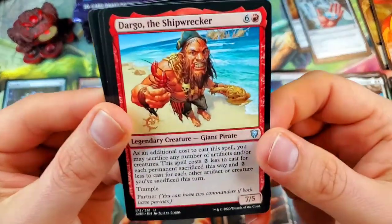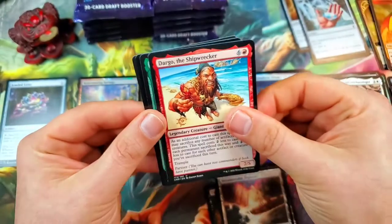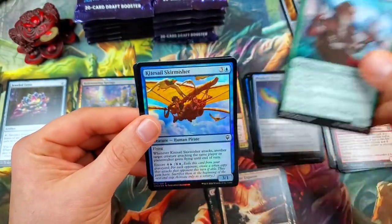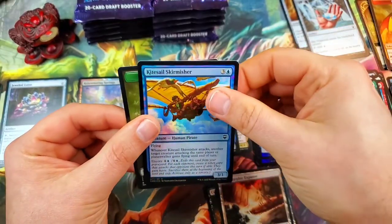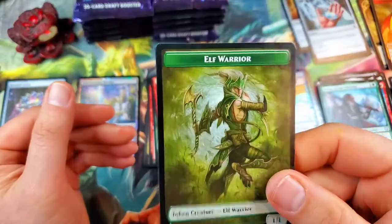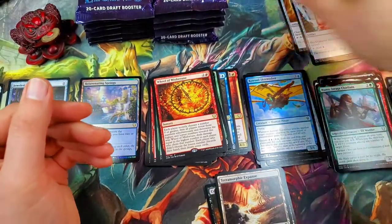Dargo, the Shipwrecker — the giant pirate, he's cool — and then Numa, Joraga Chieftain with a Kitesail Skirmisher. And an Elf Warrior token — very cool looking. We've also slowed down on our diamonds. I think the coolest diamond out of the bunch in this set is the Moss Diamond, the green one — it's so cool looking.